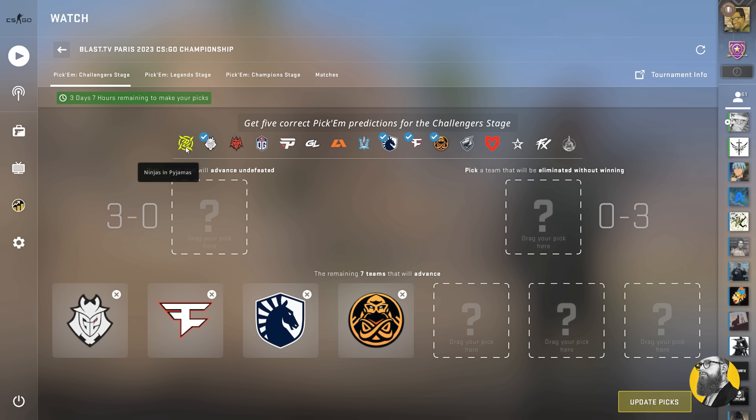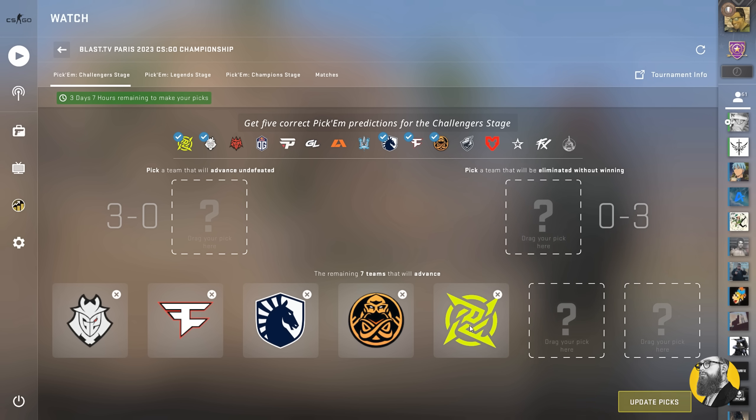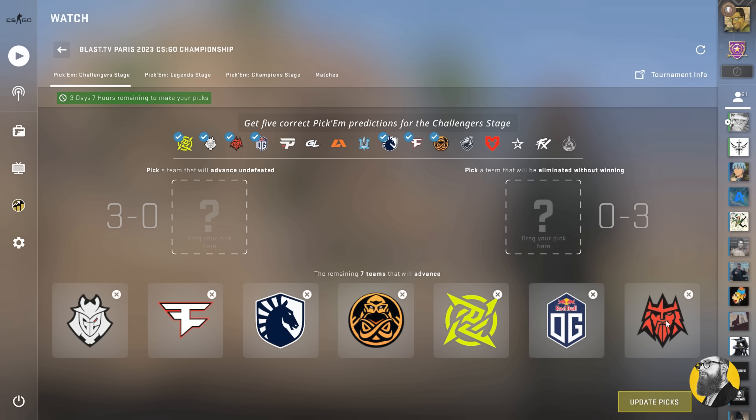My next pick is NIP, ranked 14. Perhaps a questionable pick, but I think it's possibly NIP's best lineup in ages, and I can see them being very well prepped for the major — plus Alexei has seen it all. My last two picks will be OG, ranked 12, an overall strong contender, and I'm putting Fours, ranked 16, as the final pick to qualify, but being fully capable of giving top teams a run for their money.